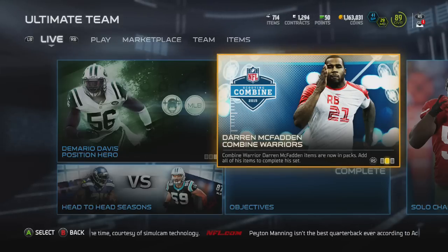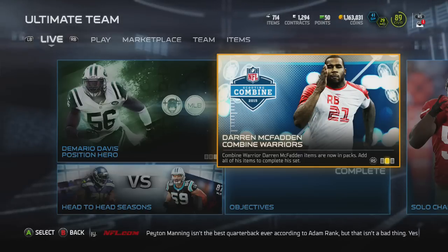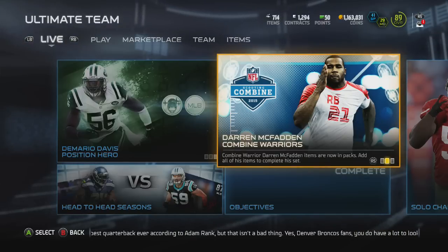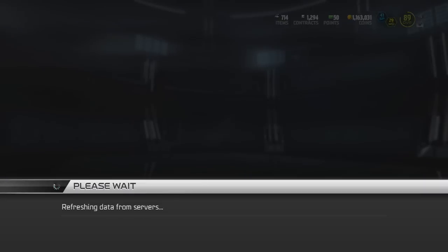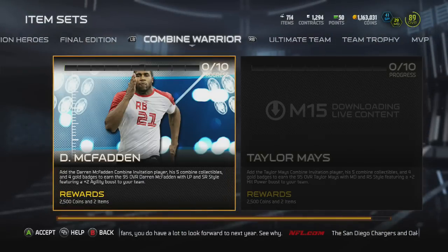This week it is Darren McFadden, and he's got an 80 overall base Combine card with 4, maybe 5 collectibles. And then there is the Elite version — the boosted version that you get after you complete the set. So we're going to go check out the set right now. We will be opening a 7-pack bundle at the end of the video.